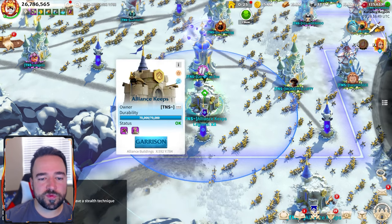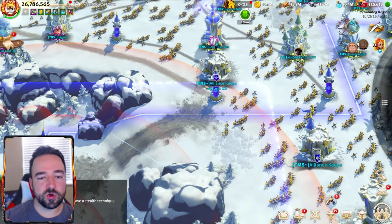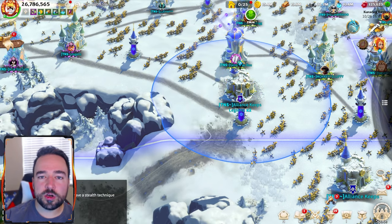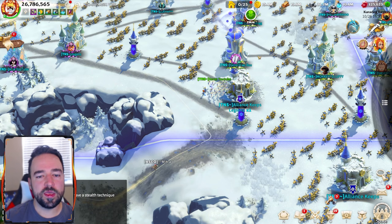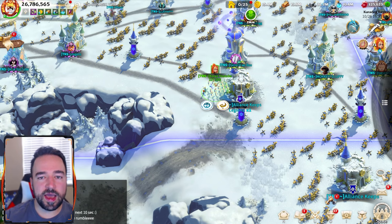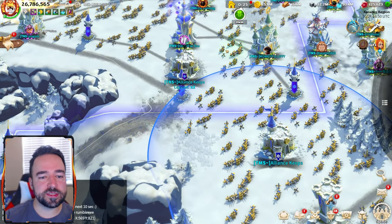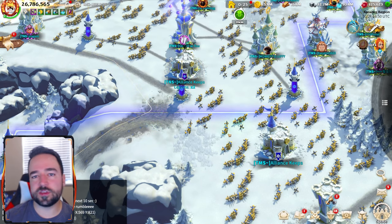Alliance keeps extend this further out into the field beyond the range of siege towers, giving you extra area to fight from. If you put 30 members' archer marches in a keep and wait for enemies to walk by — when enemies are here, everybody unloads and attacks. There are 30 marches that just appear out of nowhere. You can't do this with a city because a city has a reinforcement capacity of around a million, meaning only about four people can go in. But if you have 30 people coming out of a keep, or even 50 marches out of multiple keeps, that's an entire army — everything gets wiped.